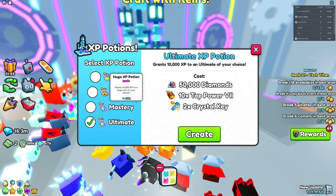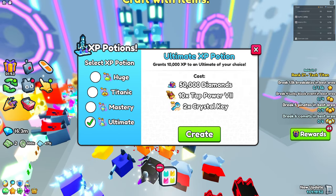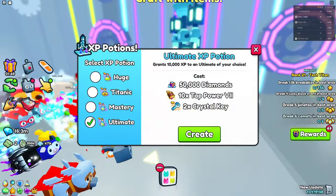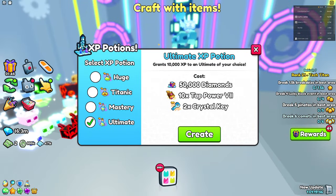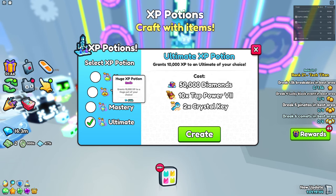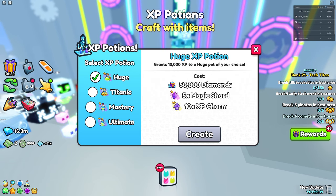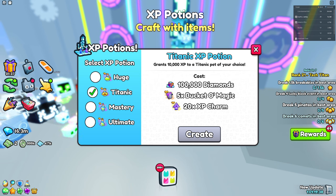The ultimate potion is half a million — with 50k and 200k in costs, you make like 200k profit from the ultimate potion. This is crazy because surprisingly the XP potions are still maintaining their value — they're not dropping further. You can pretty much just make profit from these potions, which is wild.